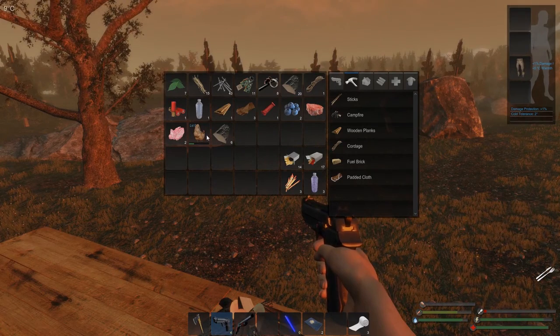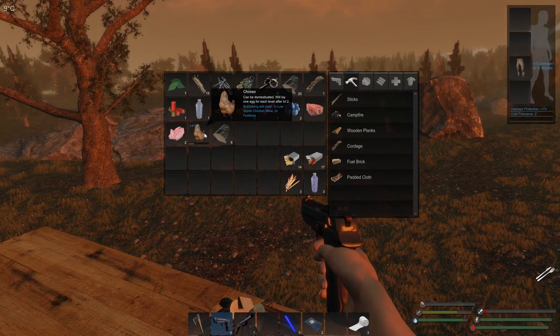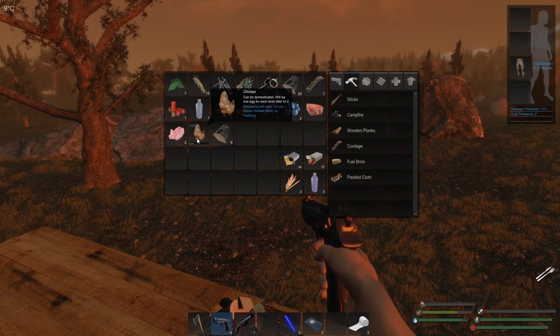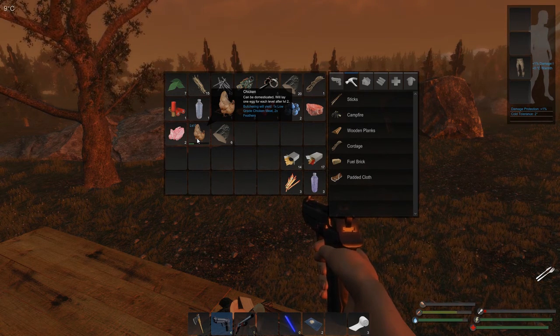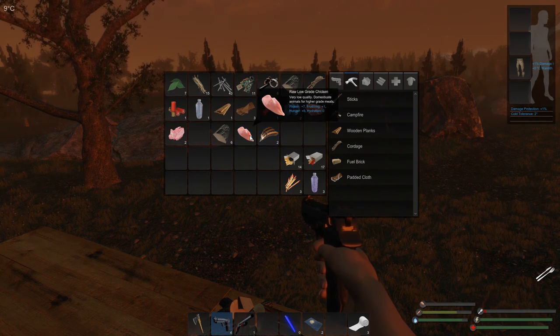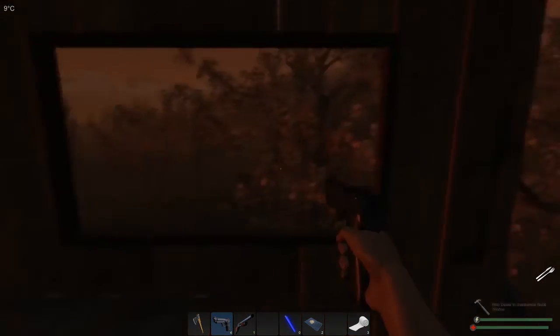So we do have the steak we can cook, but we also have a level zero chicken. Now, if you had an animal pen, which you can only construct once you have a BCU, you could put this chicken into the pen and keep it fed and watered and it would grow and give you more resources when you eventually kill it. They will start to lay eggs after they reach level two, so that can be a good way to keep a good supply of food, or at least to be self-sufficient, which is the ultimate goal. But I don't have a BCU, so I can right click on it and kill, and then right click on it and butcher. That gives me some low-grade chicken which I can cook up, and it also gives me some feathers which are used for crafting. That's basically how the small animals work.